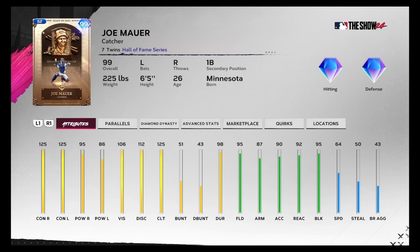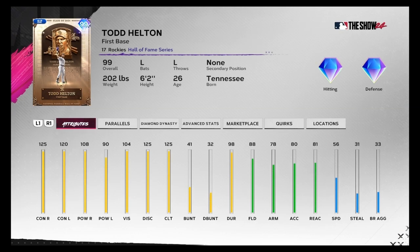Joe Mauer: 125 contact from both sides, 95 power righty, 86 power lefty. And the final card I'll be debuting, Todd Helton: 125 contact righty, 120 contact lefty, 108 power righty, and 90 power lefty. Let's get into the game.